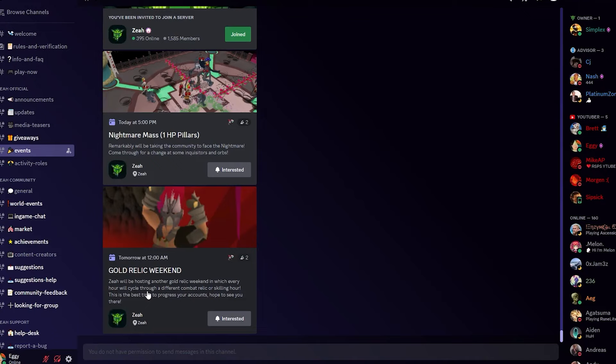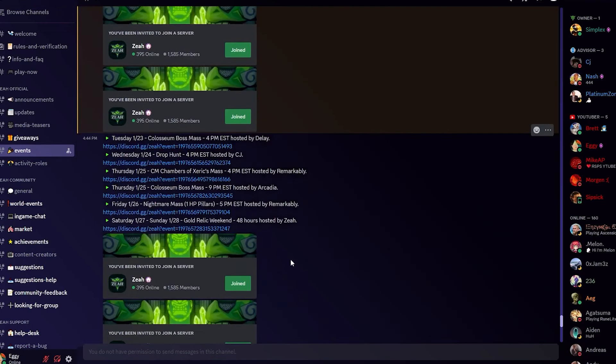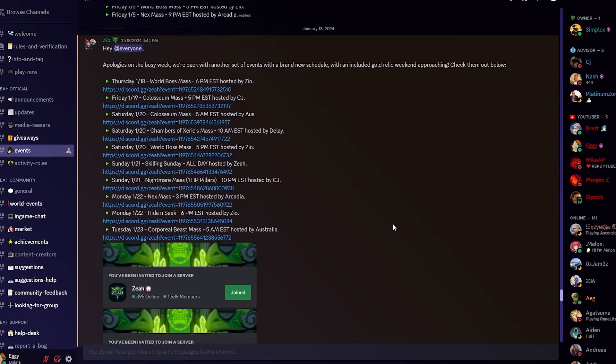Make sure to join the Discord as well. There's always a ton of hosted events. Tomorrow at 12 there's a full gold relic weekend — every hour everybody's going to get a free relic. Nightmare masses, Chambers of Xerics, Drop Hunt, Custom Colosseum Boss masses — there's always a ton.